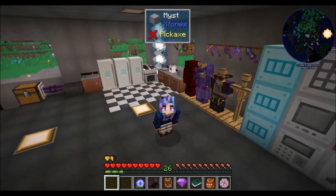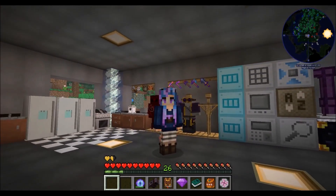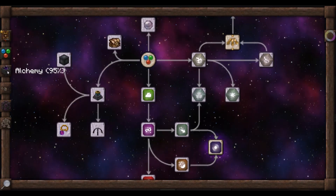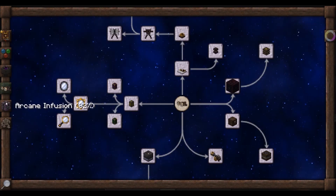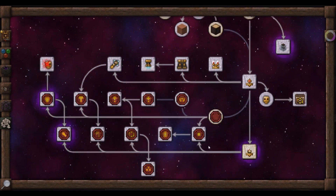Hello and welcome to Magic Labs. My name is Whisperfire and I have been doing a lot of thinking. Last episode we finished the Thaumonomicon — we went through everything that is available as of Beta 19.